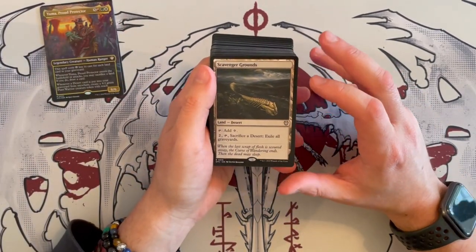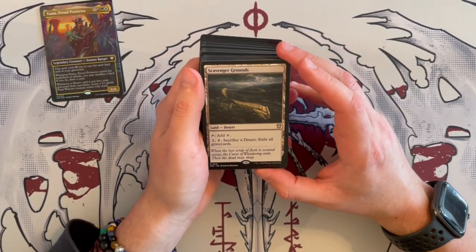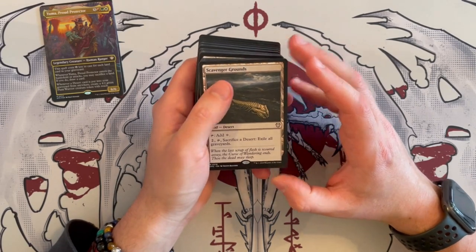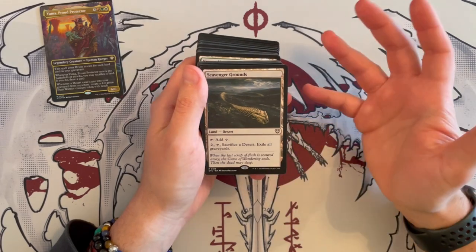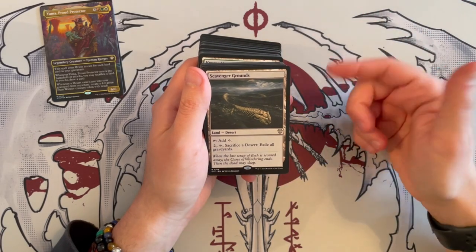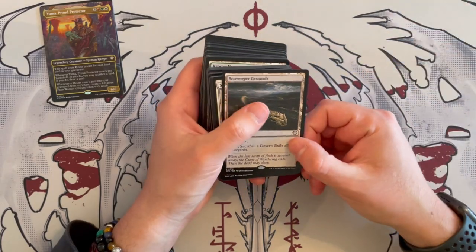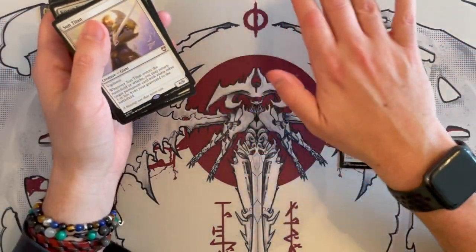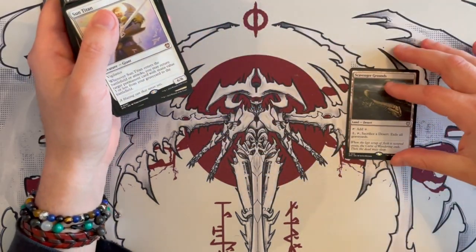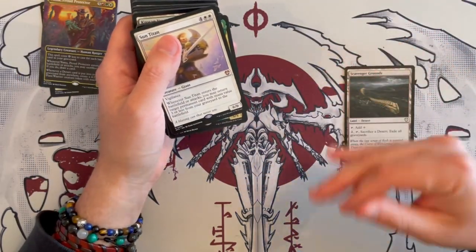Let's start off with a land. Of course, it's a Desert Scavenger Ground. We will read the deserts here unless we've seen them plenty of times. It has the usual tap to add one generic, and then for two taps, sacrifice it — you exile all graveyard. So that's one way to get a desert into play. And I think as a first, I'll have to keep the lands here.